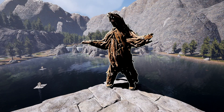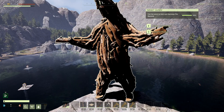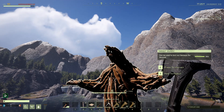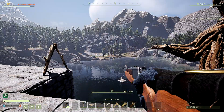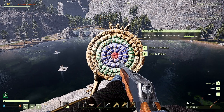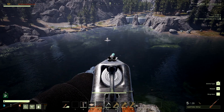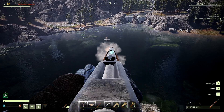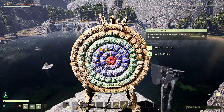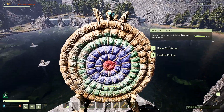There are two new craftable targets. The first is the bear or dummy target — it just says dummy target. Once you shoot it, it does take a little damage but can be repaired with a repair tool. You also have the more traditional bullseye target, which will also need to be repaired after a while. If you hit the outside you'll get a protected hit; if you hit the middle you'll get a critical. It also works for melee weapons, which is pretty neat. You can make these in your outpost.